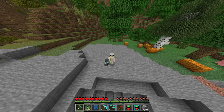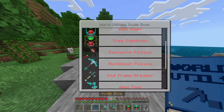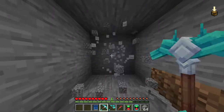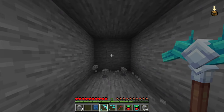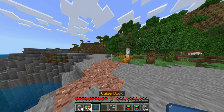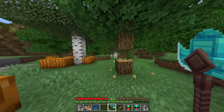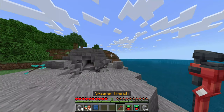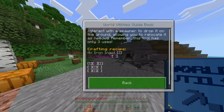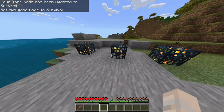Next we got the Multi-block Pickaxe — it's a pickaxe with Fortune built in that also breaks a three-by-three grid. That's pretty good. Next we got the Omni Tool — it's a tool for every occasion: mine, drop trees, and dig dirt. And the Spawner Wrench — I'm willing to bet this lets you pick up spawners and relocate them. It only has three uses.